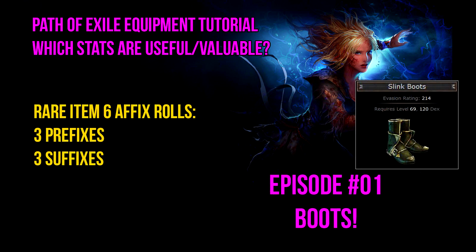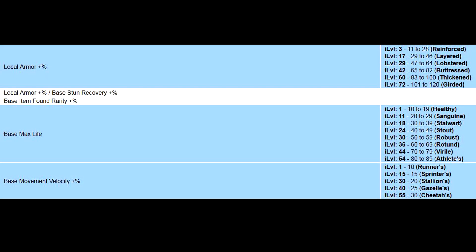Keep in mind that any rare item can have a total of six affixes, where three of those are prefixes and the remaining three are suffixes. In order to get a really good item you need the six most attractive or useful affixes that an item can roll. Besides rolling the right affixes you also want to roll the highest tier of these affixes. And depending on the item level, you're able to roll different tiers — in general, the higher the item level, the better tier of affixes you can roll.